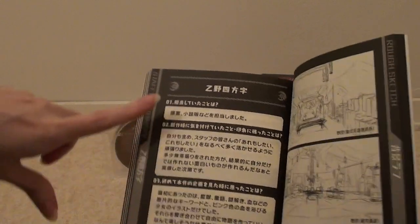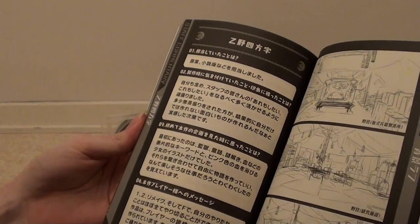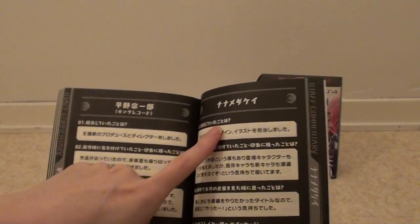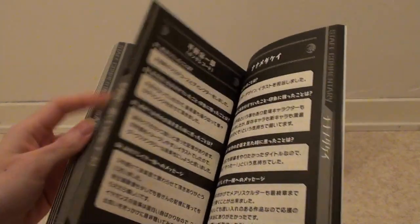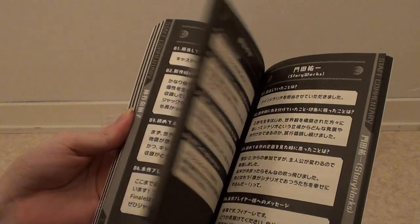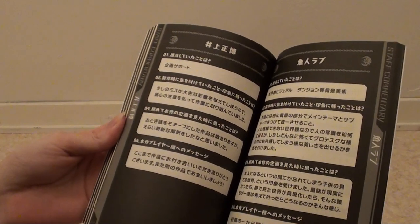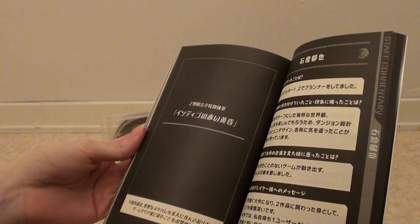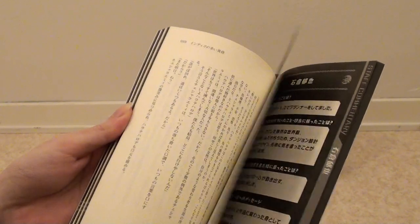And here's some Q&A staff commentary — going to be fun translating these. Nanamadaki, I believe, is the character designer. Cool to see some commentary about the character designs. I'm positively surprised by how much staff commentary there is — I love it. And there's a warning about spoilers, so stop watching if you don't want to see spoilers.